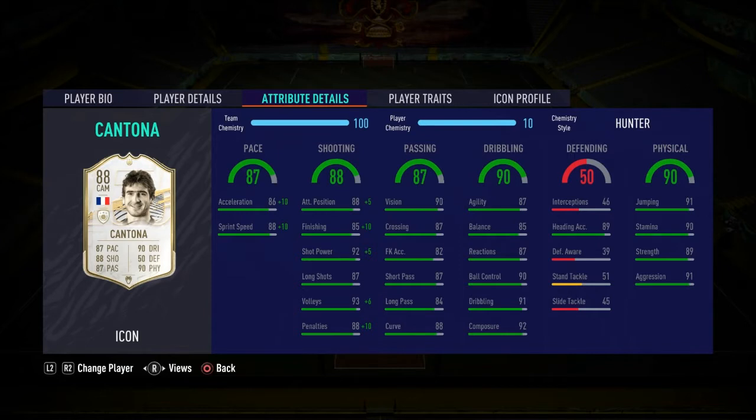Passing: vision 90, short passing 87, long passing 84 — very decent. Dribbling: agility 87, balance 85 — for someone who's six foot two, that is very rare. Ball control 90, dribbling 91, composure 92. Physicality: stamina 89, strength 91, aggression — all physical stats very good, and being tall he'll feel very strong on the ball.